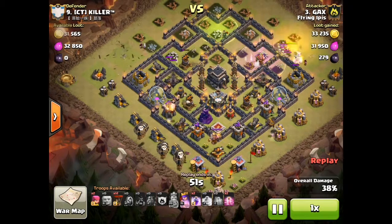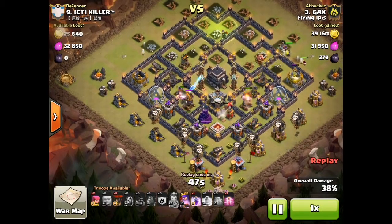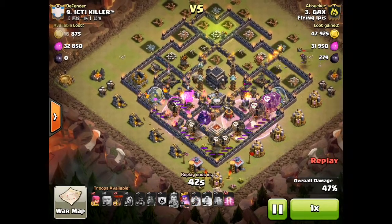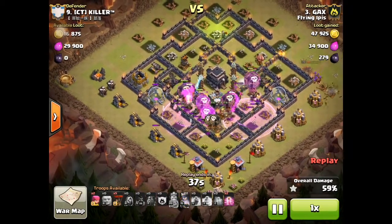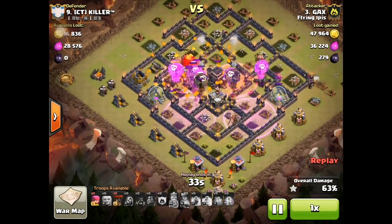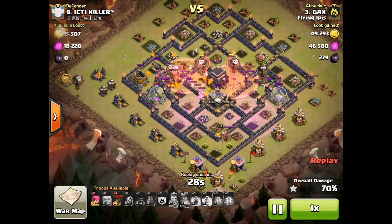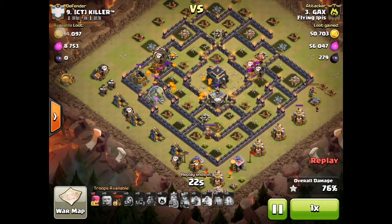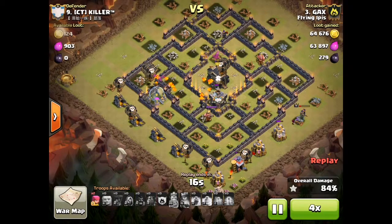Three balloons each area — three, three, three. Rage where you plan to put them, then the next rage and haste spells. Pretty much taking everything out. I should have waited for all the defenses to be down, but now that they're all down it's good to spread out the balloons and just watch them clean it all up.